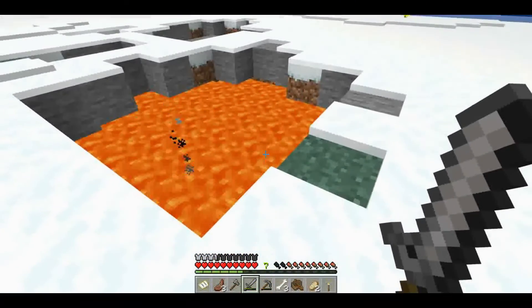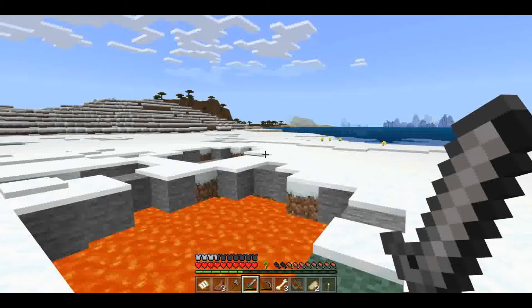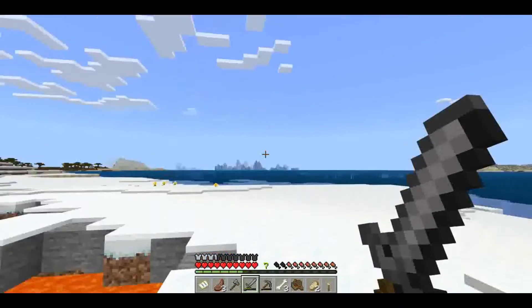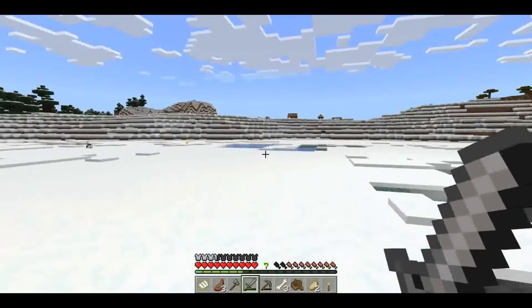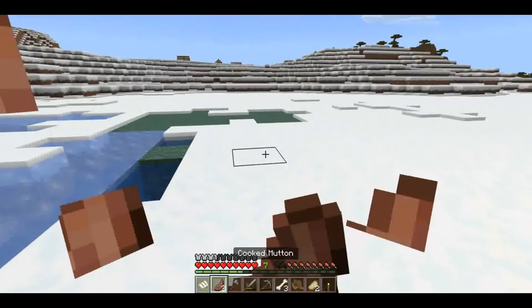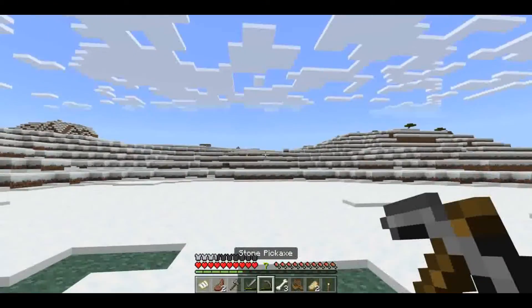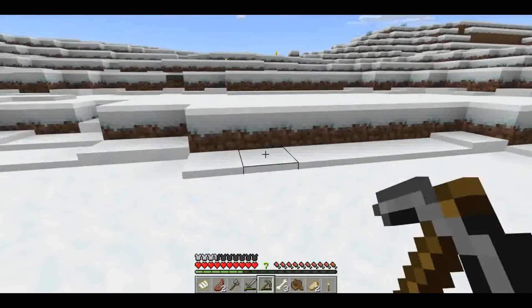So there's a lava pit in the middle of a tundra, you know. There's a village! So that's the first sign of life that doesn't try to kill me, other than sheep and pigs — but then I kill them. And I hopefully don't plan on killing any villagers.